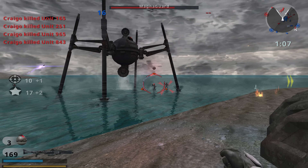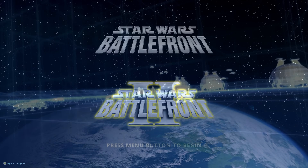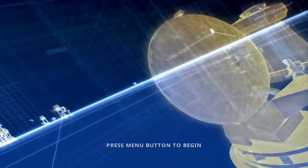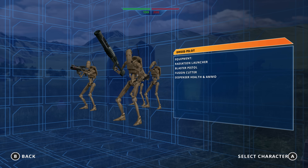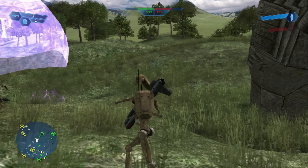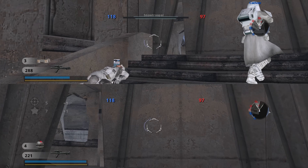When you first boot up the collection, you're presented with a screen asking you which game to play. While it's nothing special, it immediately sets the scene. If you're a returning player, it should be just as you remember. In each game, you've got familiar menus, options, maps, characters, modes, and experiences, with a few additions here and there. As far as we can see, it all appears to be intact, and this includes local split-screen, multiplayer, and co-op options.